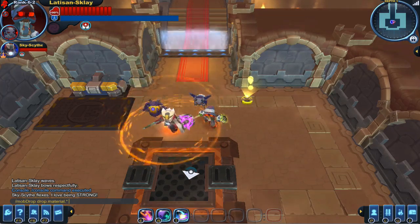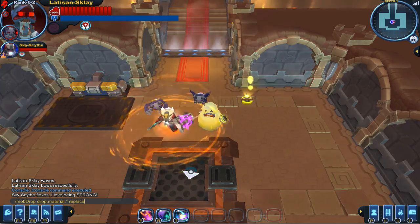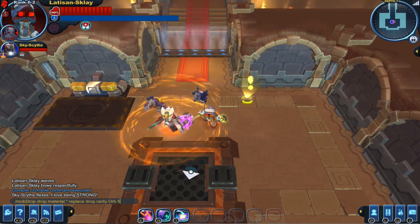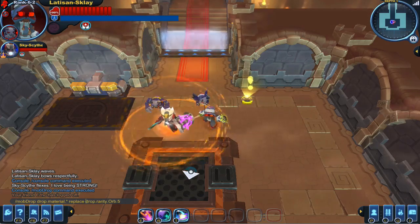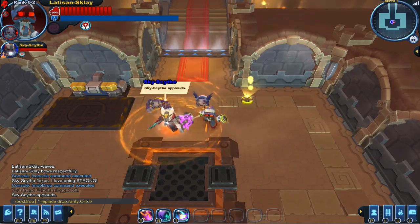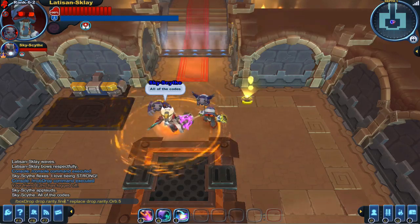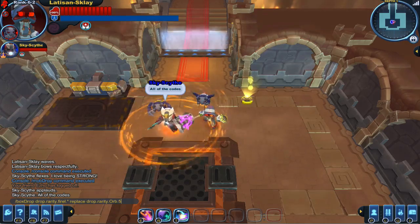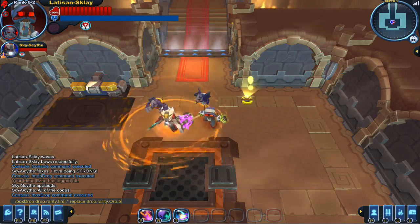A star in programming just means everything, so every material. We're going to do an action which is: just replace the drop rarity orb five — that's the eternal orb. We also want to go back and replace this with box drop, because this is for treasure boxes. We want drop.rarity.fire.star, which means all fire crystals are going to get replaced with five-star orbs. So anytime we'd see fire crystals, instead it will drop us some orbs. So I can hit that command.